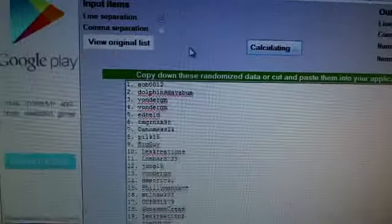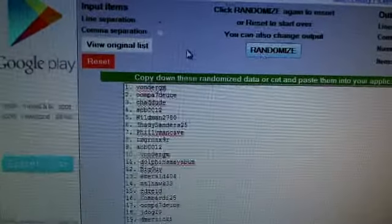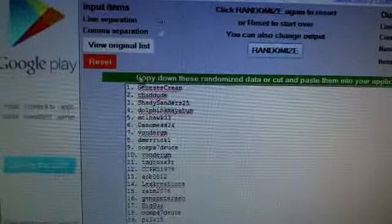Shady Sanders 25 on the top and Big Guy on the bottom. 1, 2, 3, and 4. Genesee Cream number 1, Emerald 404 number 30.